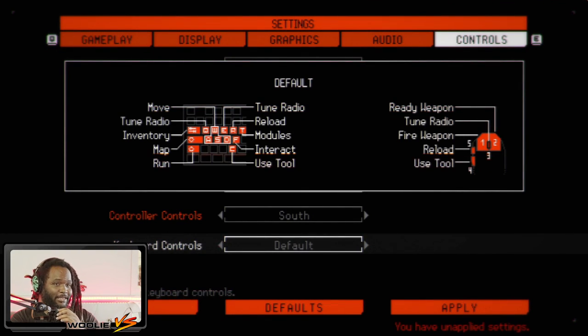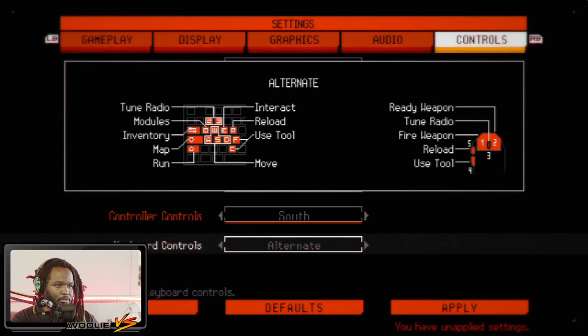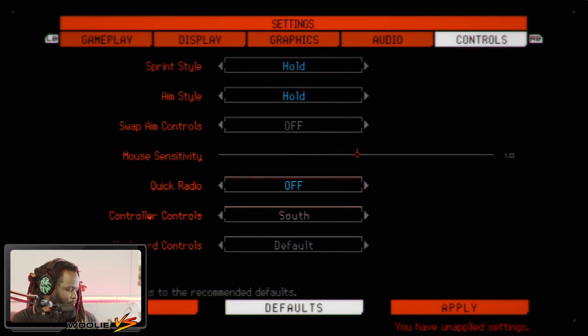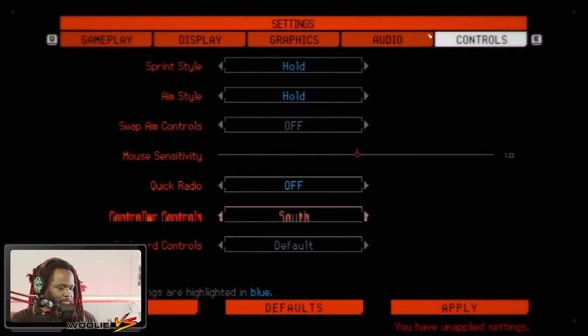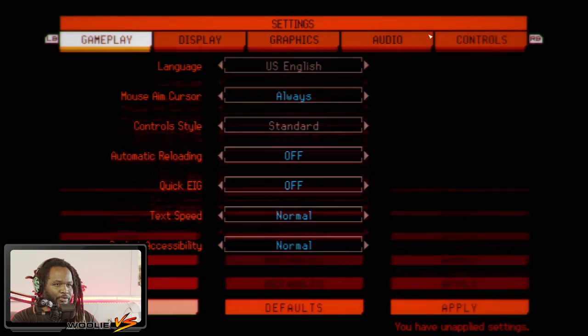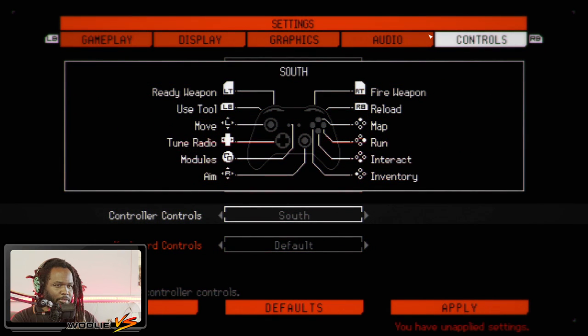Settings before anything else on first boot. The controller switched itself over to keyboard when the mouse moved and won't switch back — we'll figure it out in game. Southpaw style: ready weapon, fire weapon, use tool, reload, move, tune radio, aim, inventory, interact, run, map. Seems pretty straightforward.